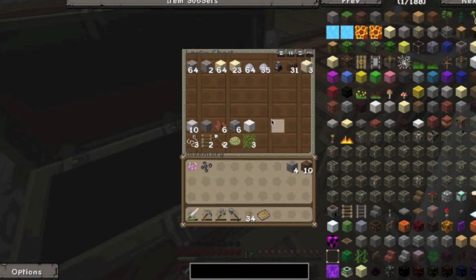Also I grabbed lots of sand and clay so we can just get it over and done with. And I also killed a squid — a beautiful squid — because I have a feeling we will need the ink sack.